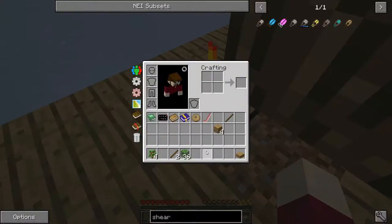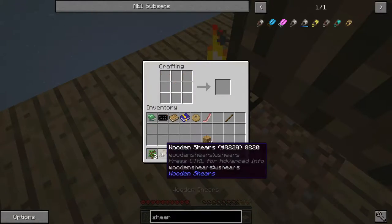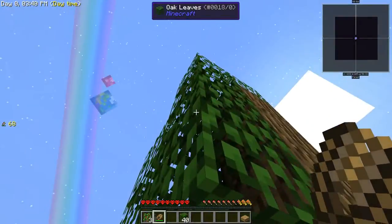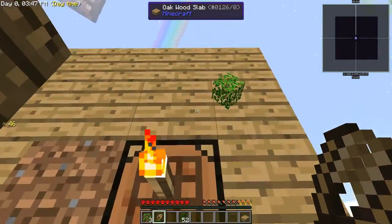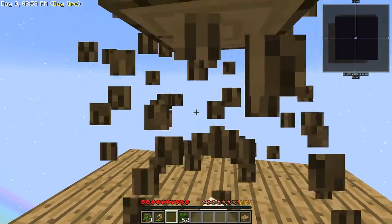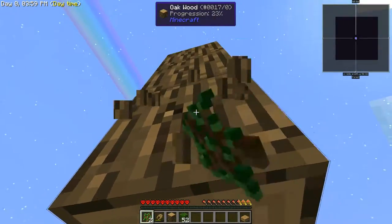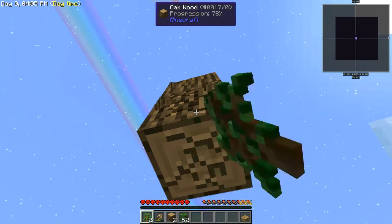There's our first set of shears gone - we'll go ahead and make another one since we're getting plenty of saplings out of this. We'll have tons of leaves, which is really nice to make a great deal of dirt right off the bat. Let's punch these logs down, plant another tree, and start looking at getting some dirt.